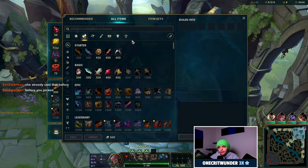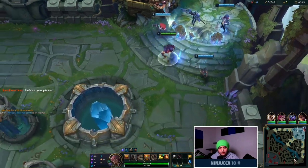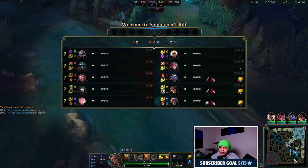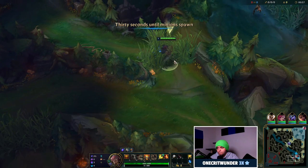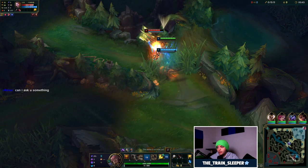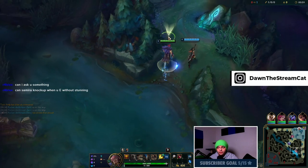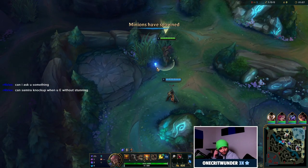Now let's talk about runes on Set. First up, and my absolute favorite keystone on Set support right now, is Phase Rush. Phase Rush is an incredible keystone, not only for what the keystone itself provides, but also because it gives you access to Sorcery, which has some fantastic runes that are really good for Set. I'm going to go over all of these runes so you know exactly why I think you should take them and why they're better than the other options, and hopefully that will make you understand how to use them best.